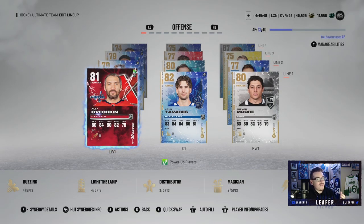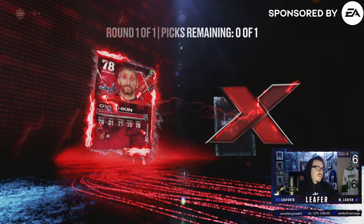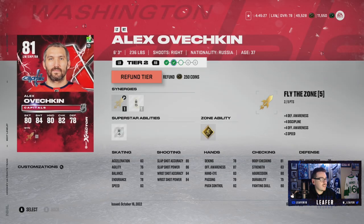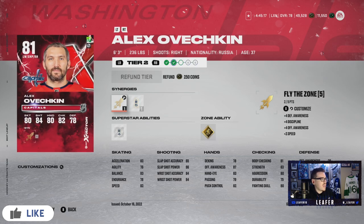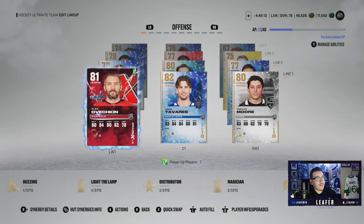We no longer have X-factor Kyle Connor — I put him into a reroll. As you can see on screen, we got rid of Connor and ended up re-rolling Alexander Ovechkin, so he is now our new X-factor. We have him at an 81, which is an upgrade compared to Kyle Connor — a W in my books. We're going to get him up to an 87 hopefully. This card looks absolutely lethal; his shot is actually insane even at 81.